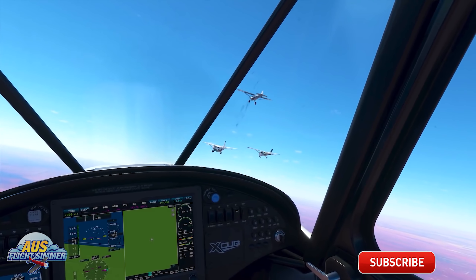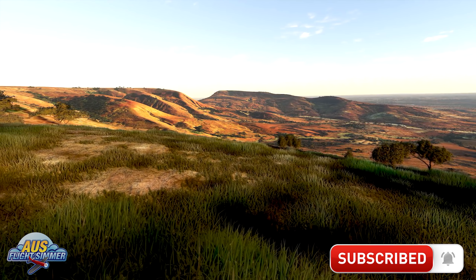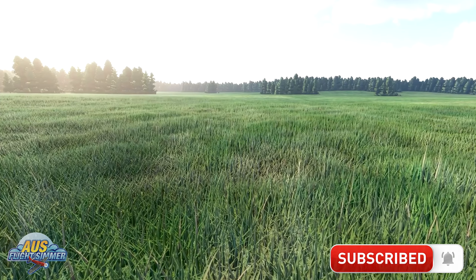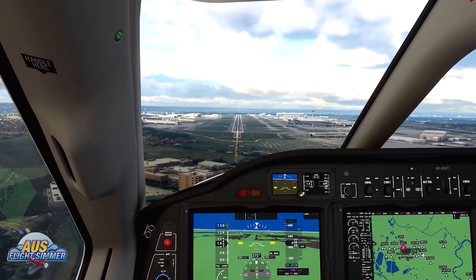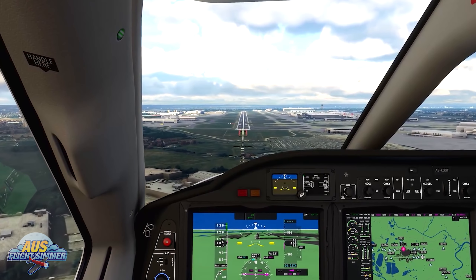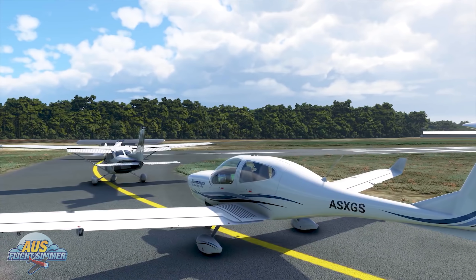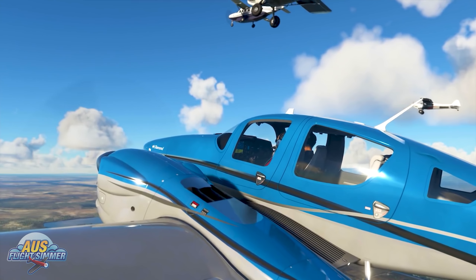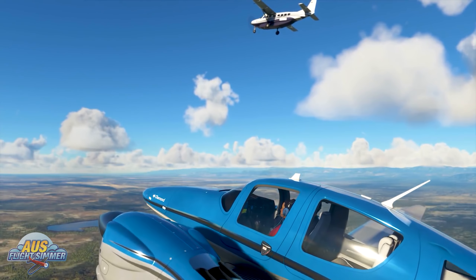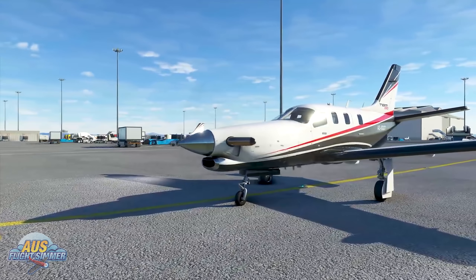The planes have been updated too. The glass cockpits have had multiple bug fixes — grass, trees, and clouds are no longer visible through the walls of the cockpit itself, though you can still see them through the glass. Icing fixes and improvements have been made across all aircraft. The DA-40 and the DA-62 were missing the altitude knob on the pilot side of the G-1000, and that has now been added. Last but not least, the DA-62 and the TBM-930 have had flight model improvements.